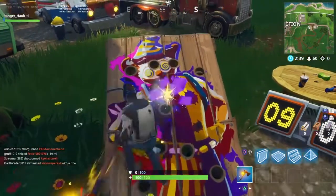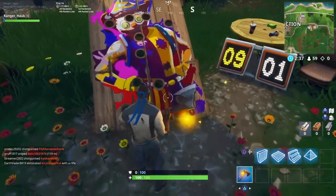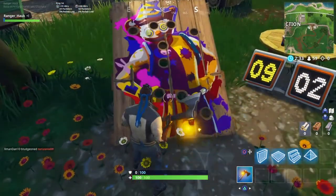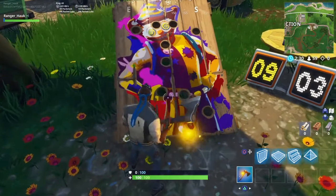What's up everybody, RangerHawk here bringing you guys another Fortnite challenge guide. The challenge we'll be going over is get a score of 10 or more on different Carnival Clown Boards. There are 3 boards total for this challenge. Let's get into it.